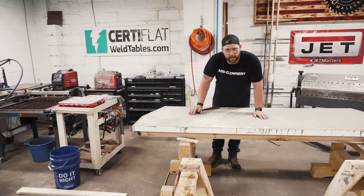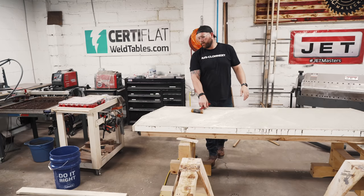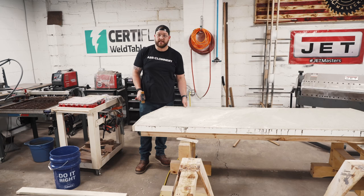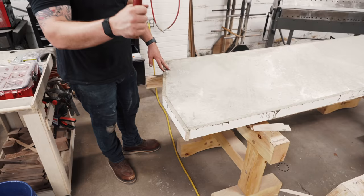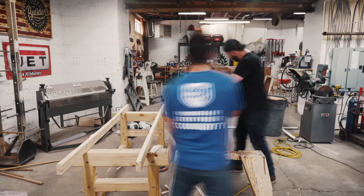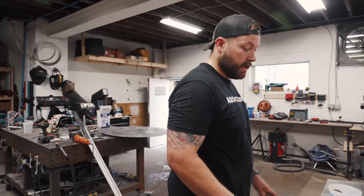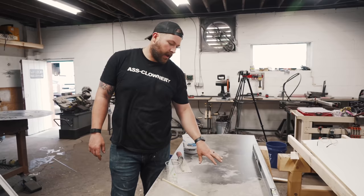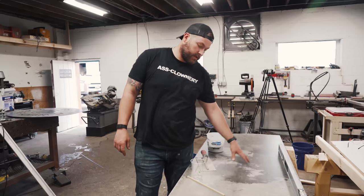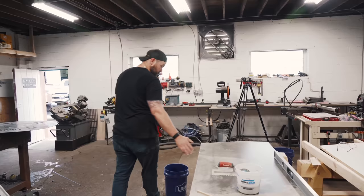It wouldn't be a John Malecki project if something involved didn't weigh in excess of 400 pounds — hence this ridiculous concrete top. We were going to use GFR-C but didn't have enough time or materials, so we went with the classic concrete countertop. We're going to demold and do some touch-up. Out of the mold, it's looking decent. I tried to use the Floetrol product — it decreases the amount of water needed in the mixture — but I ran out and only got it in one spot. We're going to use a slurry coat to get the color more uniform and fill in all the holes.